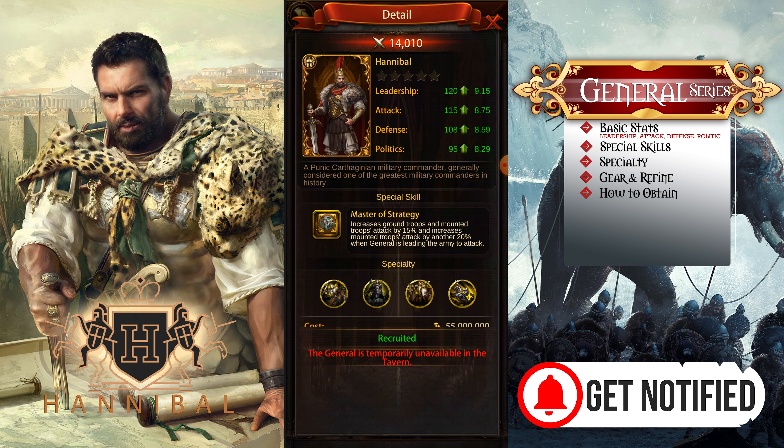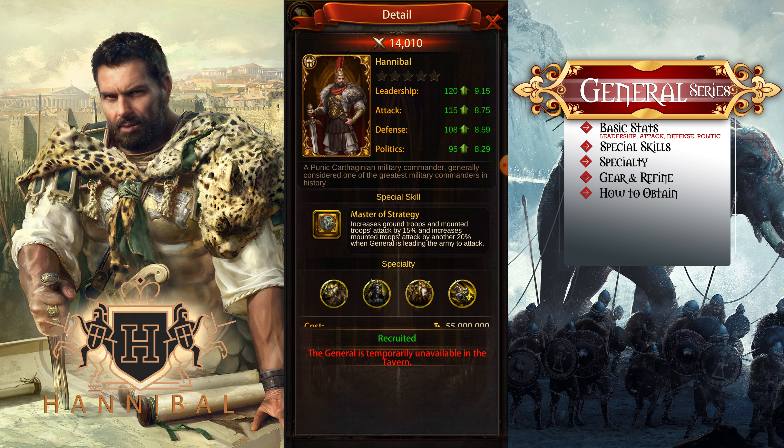For mount attack and ground troop defense — if you're doing boss, you should generally skill Hannibal with mount HP, mount attack, and of course range. There are times when you send generals like Hannibal into boss where his ground troop doesn't do much — it's all about the cavalry.